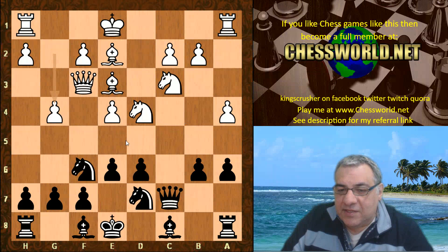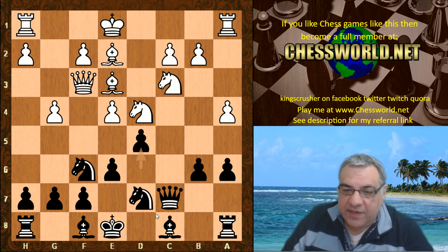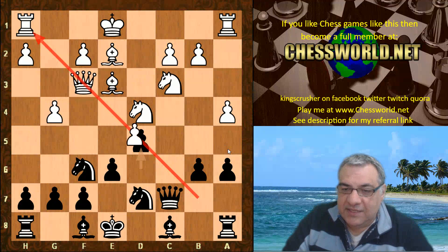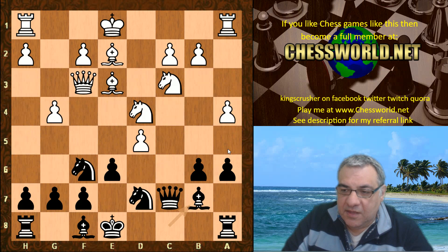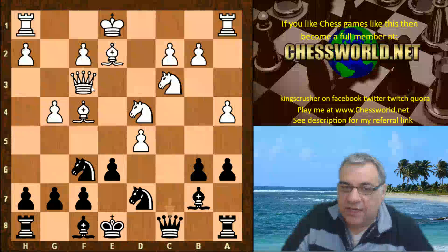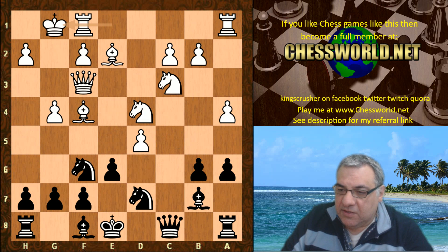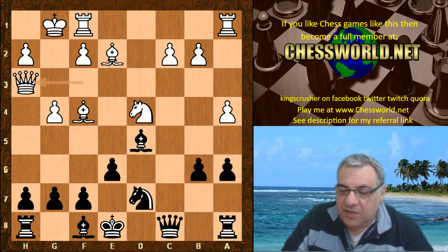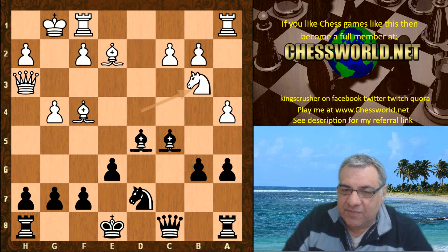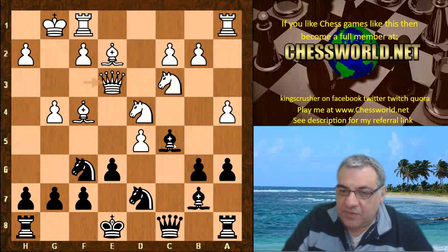With the Queen on f3, g4 looks awkward tactically, and Leela tries to underline that with d5, trying to exploit the diagonal for the Queen and Rook. We have e-takes, Bishop b7, Bishop f4 hitting Black's Queen. The Queen just steps back to c8, maintaining that pinned pawn. Stockfish castles kingside and we have Bishop c5. On Knight takes d5, Knight takes, Bishop takes — the Queen can hit, going to h3 — this position seems about even.